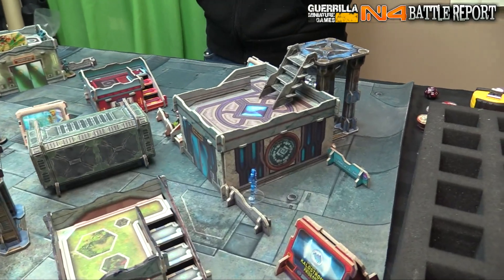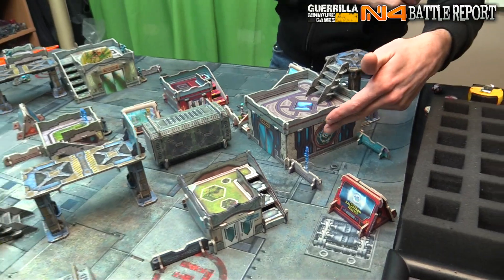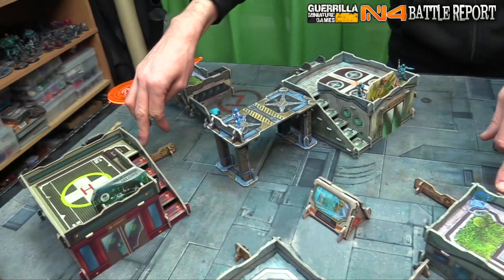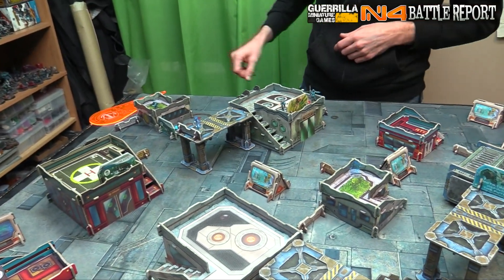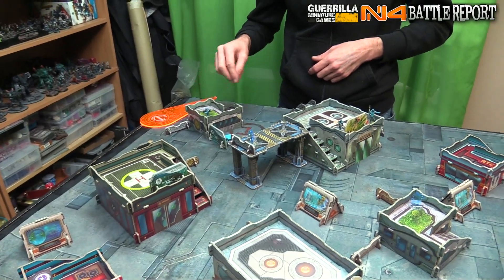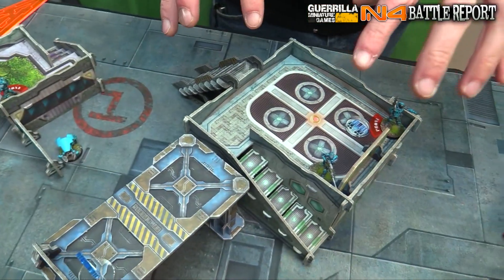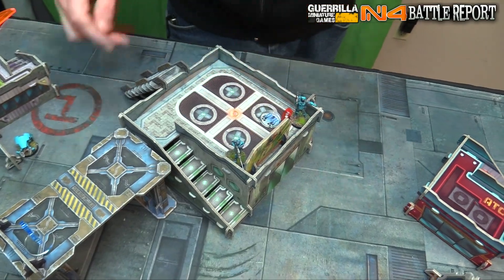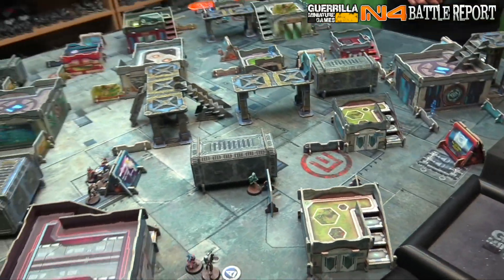Jordan's deployment: Machinist is hanging over here, a camo marker, HVTs hanging over here, some camo markers. This is the solo Fusilier that's not in a combat group — pretty much just waiting to get transferred. Somebody's gonna die and then he gets bumped over. That's right, he's the Palbot. And then Fireteam is up here, the two Kamaus are over here, and my Lieutenant, who is the Cutter, is hidden somewhere.